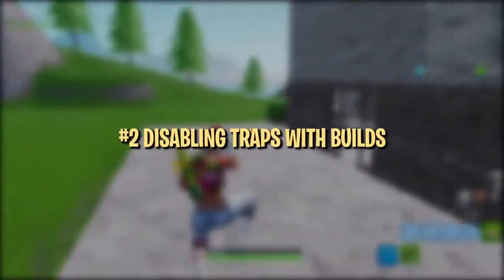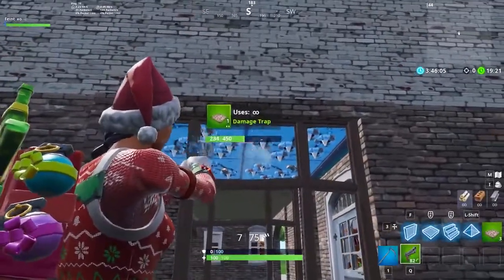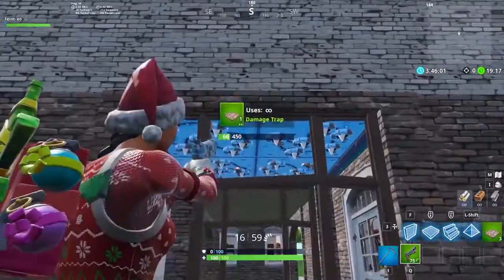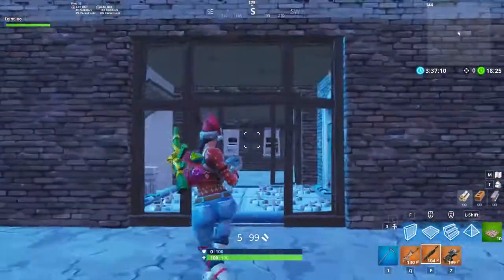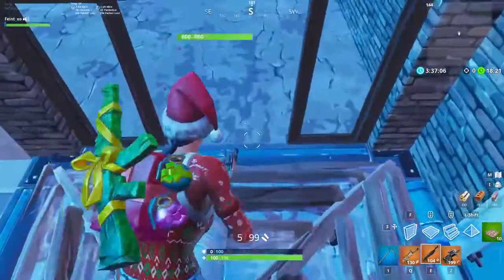Traps can be a huge pain, even if you spot them. It takes what feels like an eternity to shoot them out. Luckily, there are a few different ways to quickly disable traps using pyramids and ramps. For ceiling and floor traps, pyramids are your best friend. Floor traps are the easiest to get around — just one normal pyramid over the trap is enough to disable it.